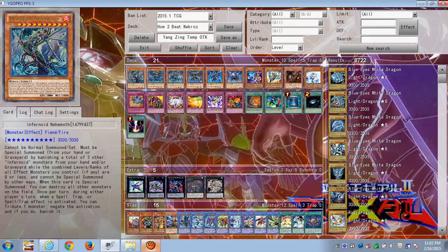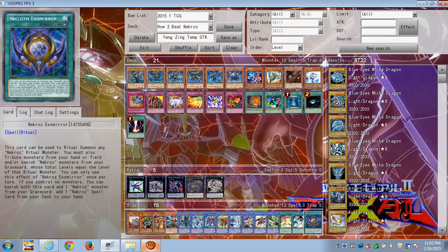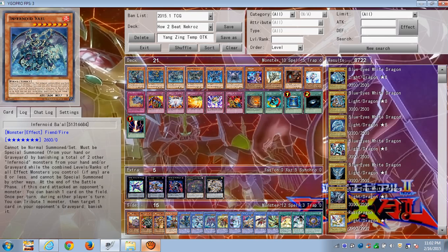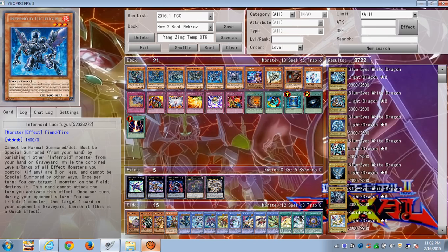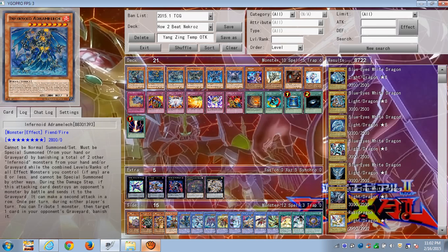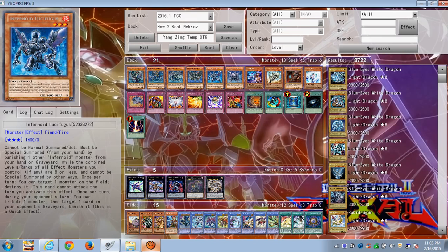You can also use Infernoid Anunu — as he's called in the OCG — to negate the ritual spell card so they can't ritual summon. Then you can use the effect of any other Infernoids on your side of the field to banish the ritual spells so they can't add them back via the effect of Nekroz Armor Unicorn. All of them have the ability to activate their effects on either player's turn, except for the level three, level two, level one, and level four.